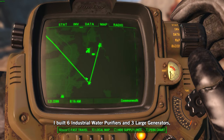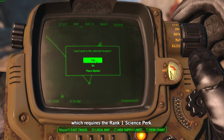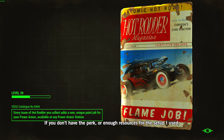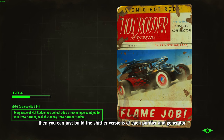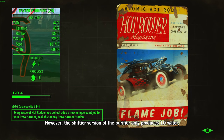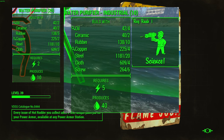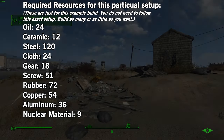In this video, I built 6 industrial water purifiers and 3 large generators, which requires the rank 1 science perk. If you don't have the perk or enough resources, you can build the basic versions of each purifier and generator and upgrade later if you wish. The basic purifier only produces 10 water, whereas the industrial one produces 40. The requirements for the setup I used will be shown on screen for a couple of seconds — just pause if you need to.